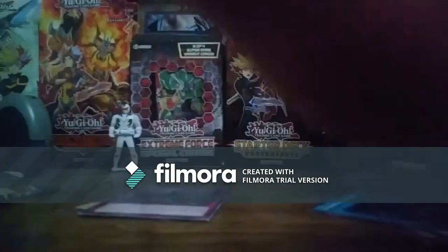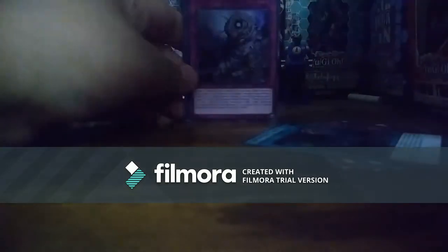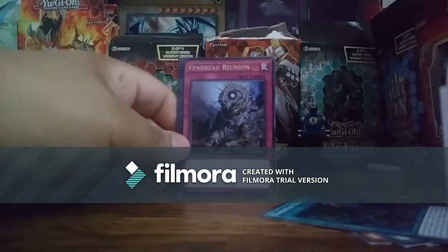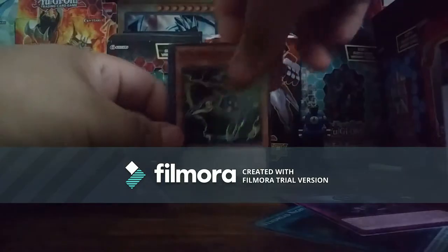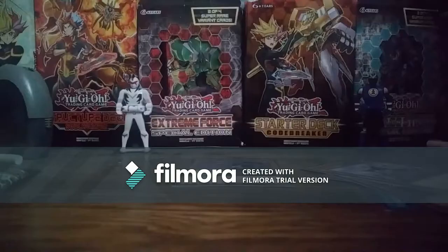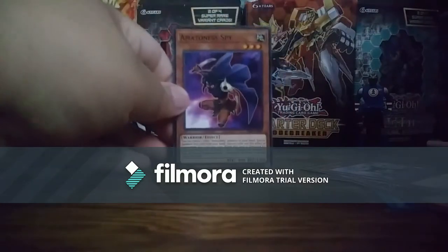There's also a field spell. We have Vendred Reunion, and a card I cannot read. Crawler Dendrite. My phone sucks so much. This is my stupid phone — it will not cooperate with me. So we have Amazon the Spy. There you go.